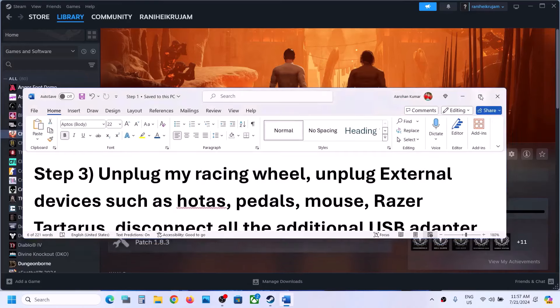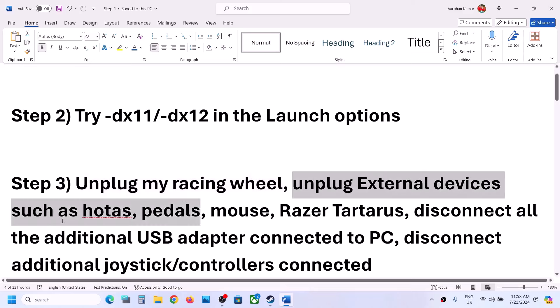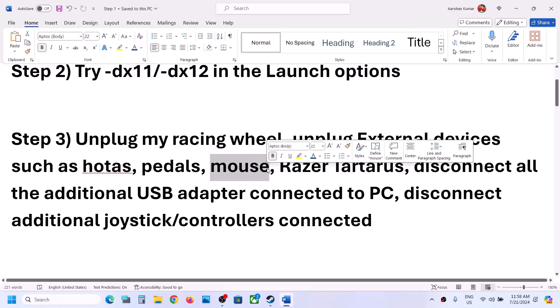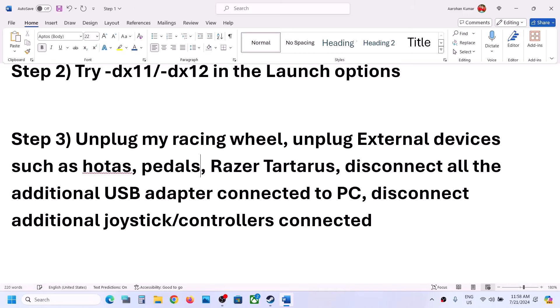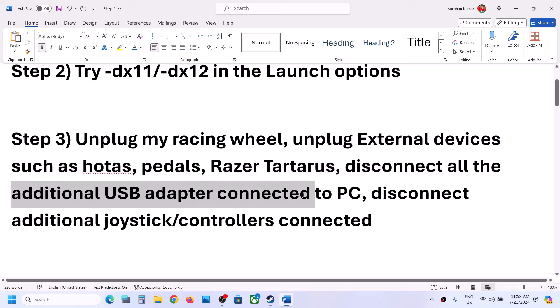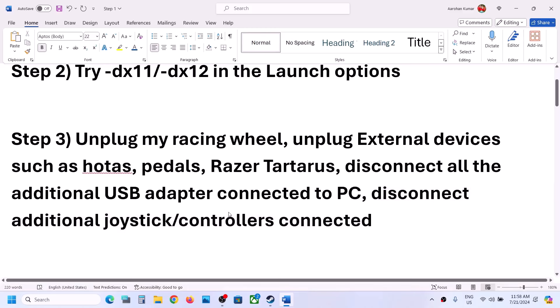The next step is to unplug your racing wheel from your computer. This has fixed fatal errors and crashes for many players. If you have any kind of wheel connected, disconnect it. Also unplug external devices like extra controllers, pedals, or any additional USB adapters or dongles connected to your computer, and then launch the game.